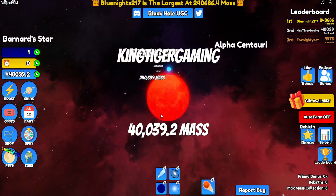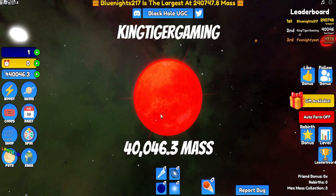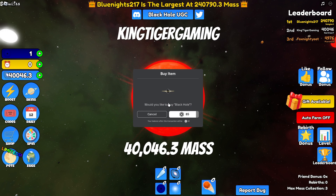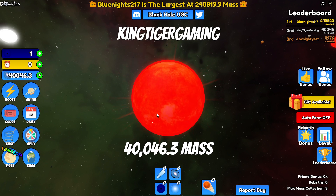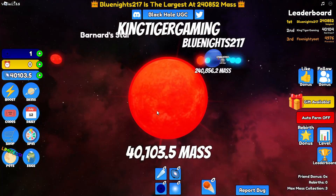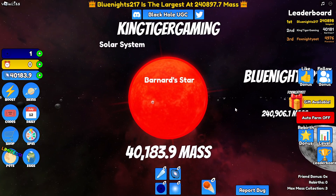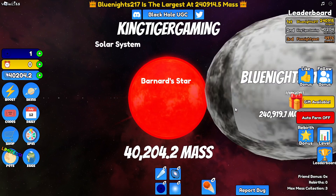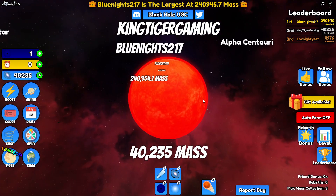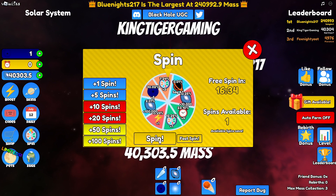I'm already at 40,000 — I am very slow — but we already got this big black hole UGC, which is crazy. Basically we have to go around and get mass by collecting these little planets all over here. These are actually moons, so we're collecting little tiny moons.